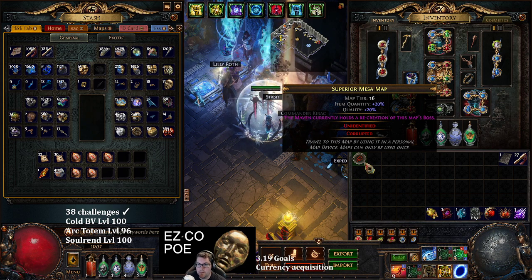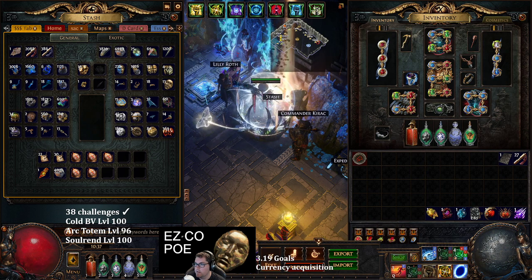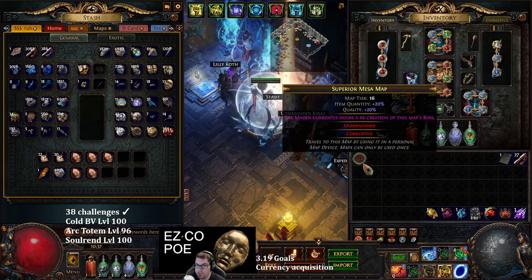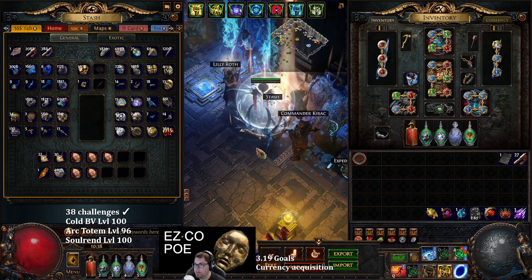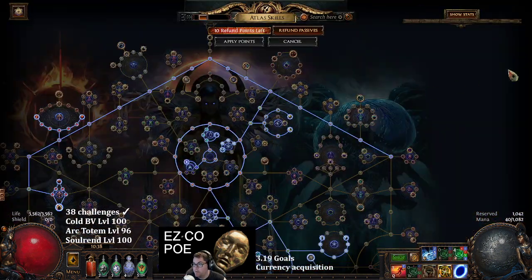I do T16 farming with shadow shaping, so I'll go over that later. Mesa is just a fast layout and an easy boss - it's really just a giant circle, then an inner circle, and the boss will be dead center.